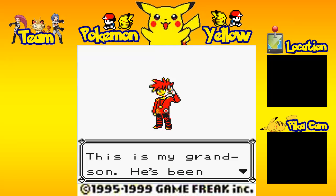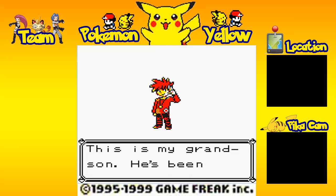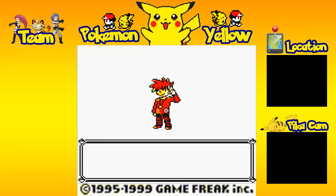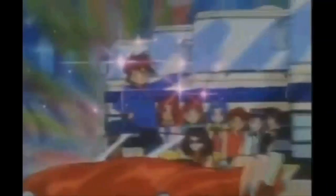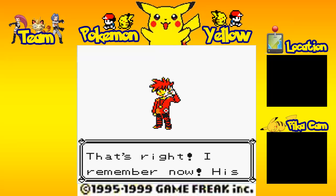This is my grandson. He's been your rival since you were a baby. What is his name again? And Professor Oak clearly has Alzheimer's, because he can't even remember his grandchild's name. But we're going to name him Gary — Gary mother... Oak — because we're going to go by the anime. I used to watch it when I was a child.